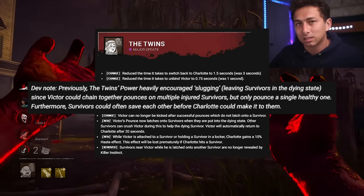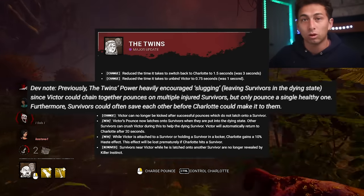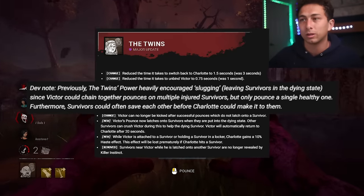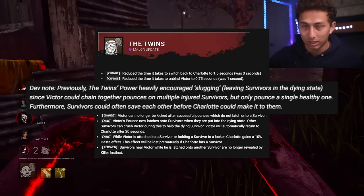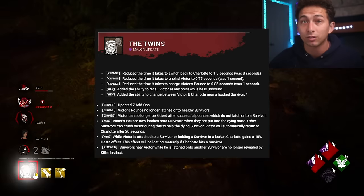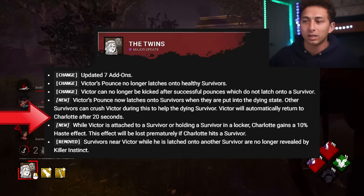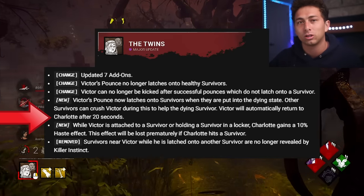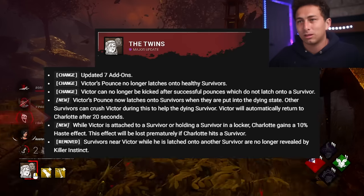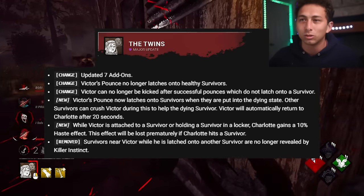Slugging seems like it's still going to be a viable strategy. If you down a survivor, all of a sudden you become a fast M1 killer with roughly tier 2 Bloodlust for the next survivor you interact with. Charlotte was given this haste so she could make her way across the map to pick up the downed survivor faster, encouraging Twins players to go pick up the slug. But that haste could also just be used to get a first hit on a new survivor, with Victor automatically returning after 20 seconds.